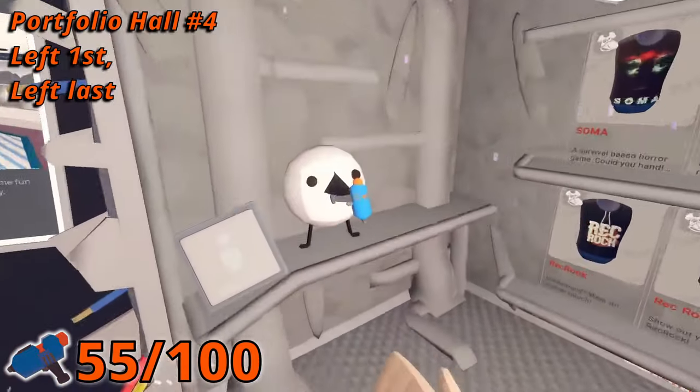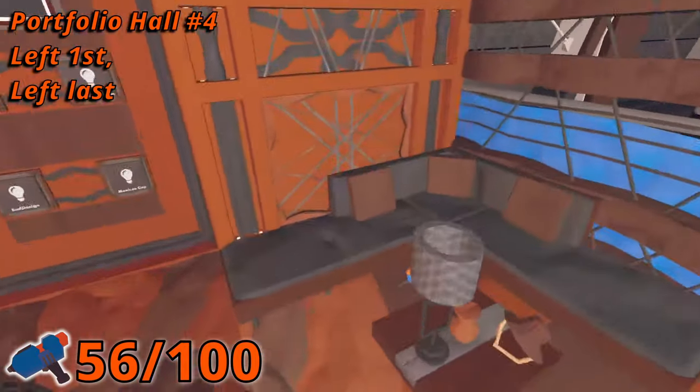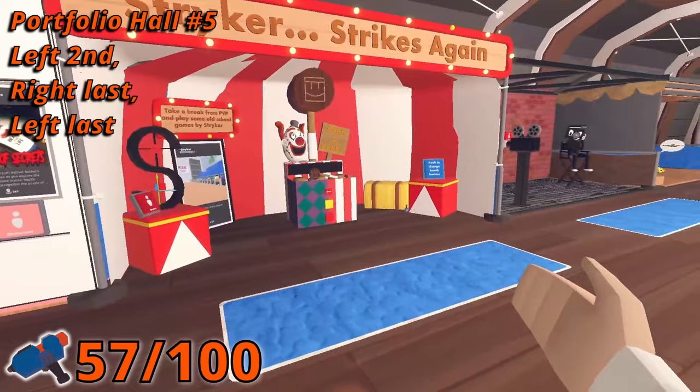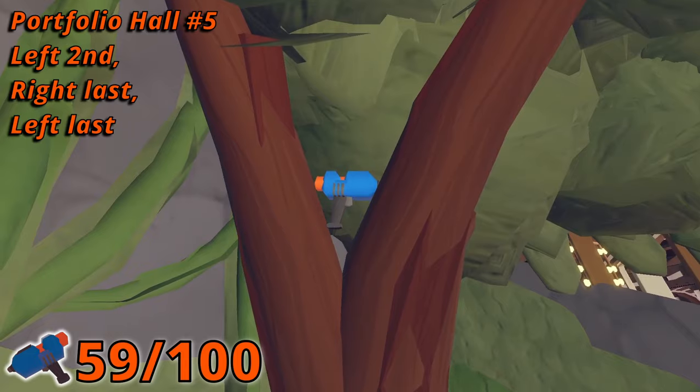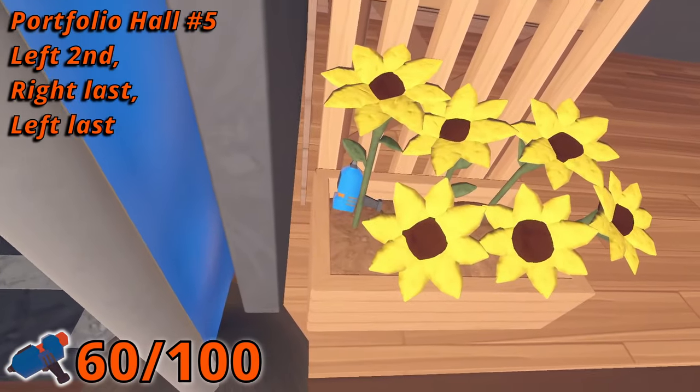In room number four, you'll find one in the first booth on the left. And in the last booth on the left, the Maker Pin is between a small table and a couch. In room number five, at the second booth on the left, there's one behind a box. And in the last booth on the right, a Maker Pin is hiding in a tree. And in the last booth on the left side, in a box of flowers.